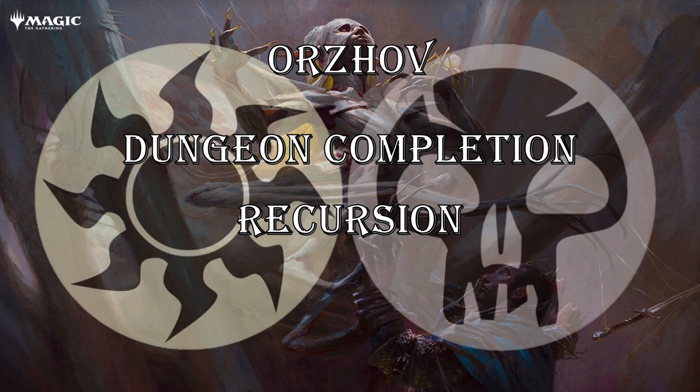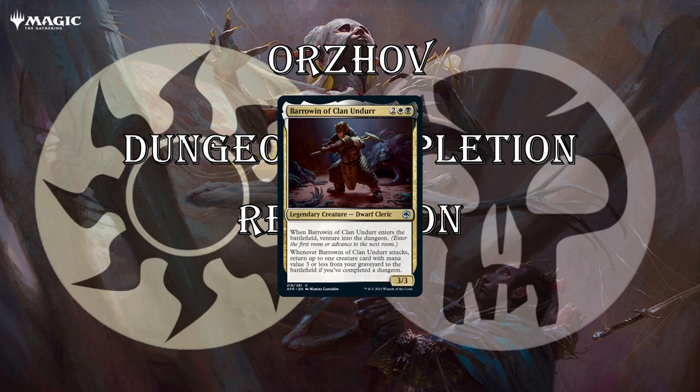Next up, Orzhov. This is a little bit looser themed — I was struggling a bit to find the synergies here, but it's more around dungeon completion than dungeon venturing. There's also a minor recursion theme. Barrowind ETBs and you get to venture, it's a 3/3 for 4, Hill Giant stats. When it attacks, if you've completed a dungeon, you get to recur a creature, which is hugely strong — especially because black has ways to make cards unblockable. Thieves' Tools can make this unblockable, so you can start recurring your stuff over and over again with ETB abilities.